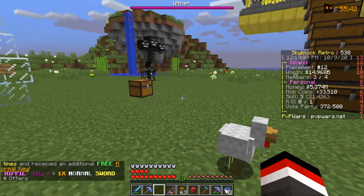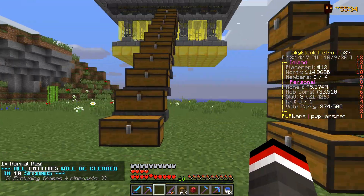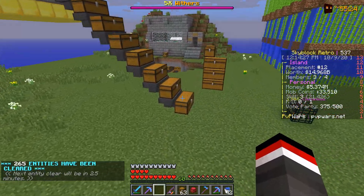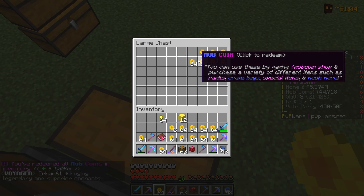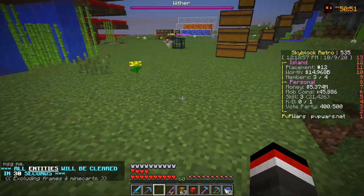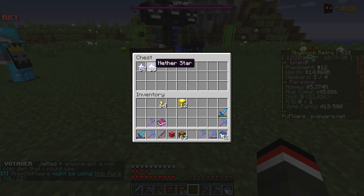It's the next day now and we obtained a lot of Nether Stars last night from some grinding. First I want to collect the mob coins accumulating in our mob coin farm. We need to drop items from our inventory to make room. We obtained at least over 10,000 mob coins from three double-chests — now we have about 45,000 mob coins. Just for a night of AFK, that is really good. From about an hour and a half of grinding, we obtained a stack and 33 Nether Stars.